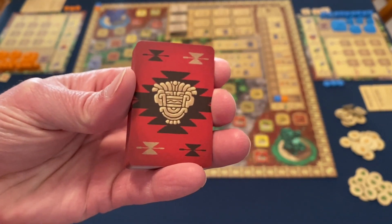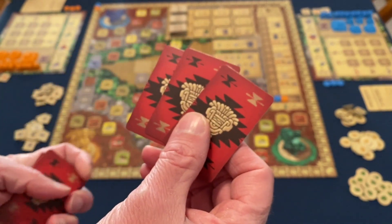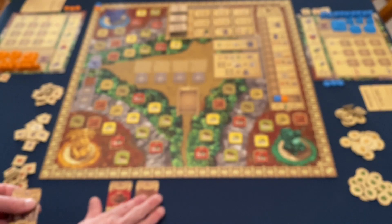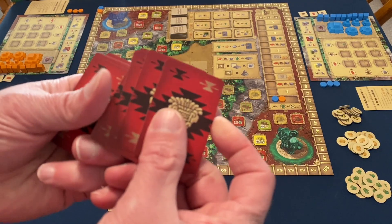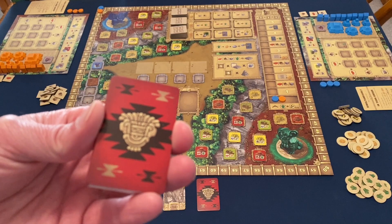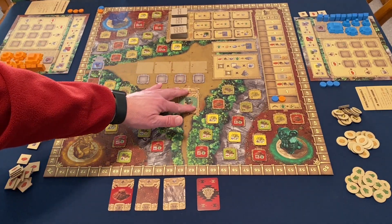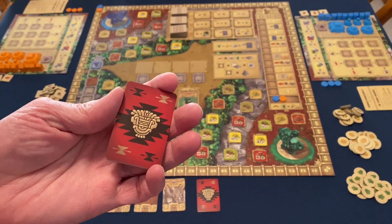Player count is important when setting up the action deck. In a two-player game, shuffle the deck, flip over three cards, and put those on the table — these represent the places we can build and the resources given at the start of each turn. The game is played over five rounds, so take four cards as the timer and place those next to the cards on the table. In a two-player game, each player is dealt six cards. Take one card, flip it over, and put it on the scoring part of the board. All remaining unused action cards are returned to the box.